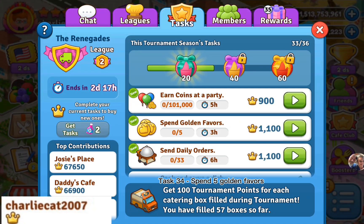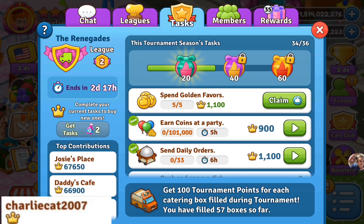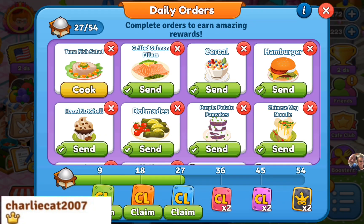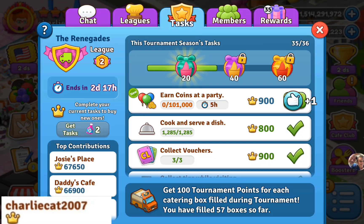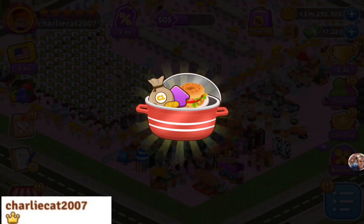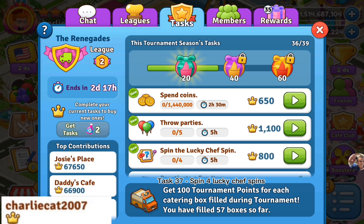Task 34: spend 5 golden favors. Task 35: send 33 daily orders. Task 36: earn 101,000 coins at a party. Task 37: spin for lucky chef spins.